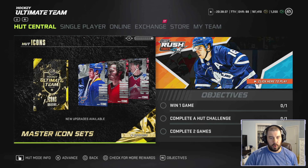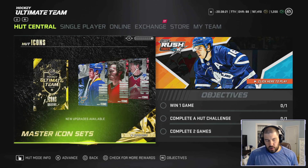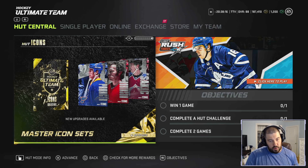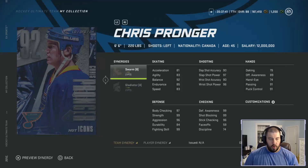Ladies and gentlemen, boys and girls, children of all ages — this is Hopeful Chewbacca. Today we're going to do an in-depth true review of 387 bronze icon upgrades to the 92 overall silver icon versions: Chris Pronger, Larry Robinson, and Joe Sakic. One of these cards is absolutely amazing; the other two are just a little bit slow but have great attributes besides their skating. Let's get into the one through five true ratings.